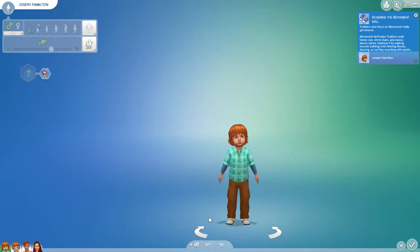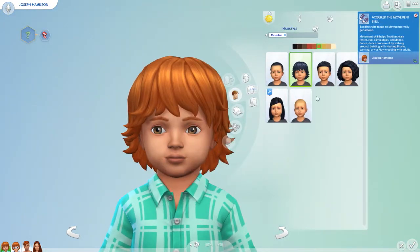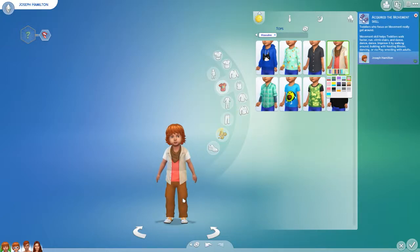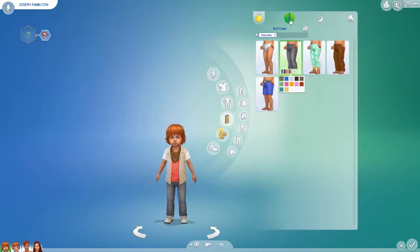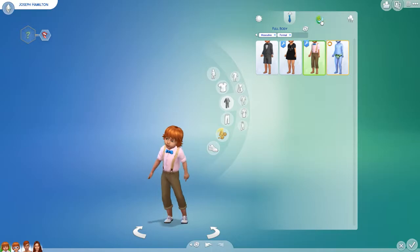Mouthboy is in her usual spot by the computer. Okay, so this is Joseph — I like the hair so I'm gonna keep the hair, definitely. They both have the red hair, I'm crying — red hair is perfect! I wish we had more toddler clothes. I'm sure a lot more toddler clothes came in the Toddler Stuff Pack, but I don't have that.